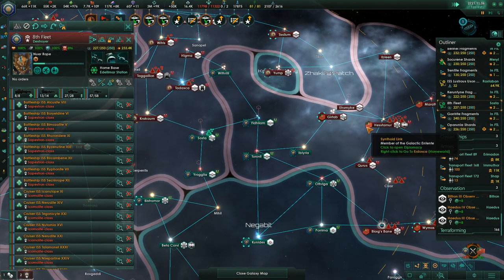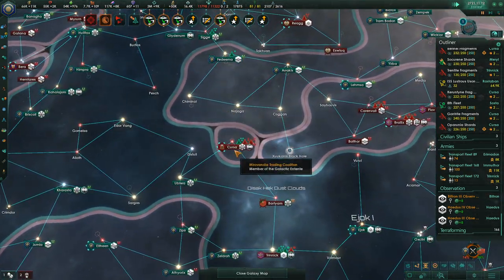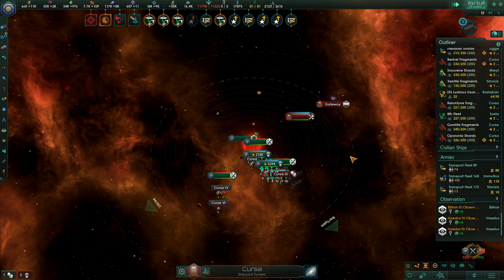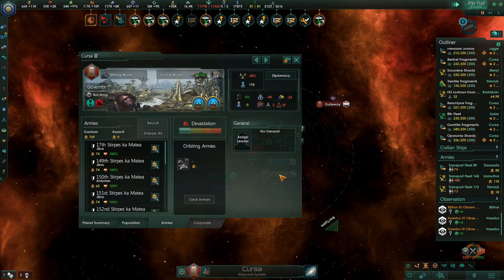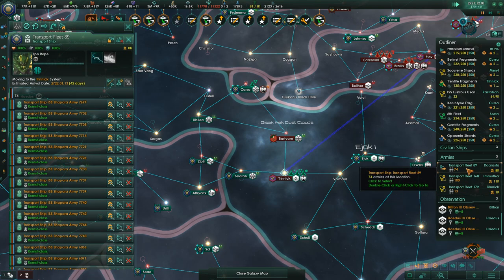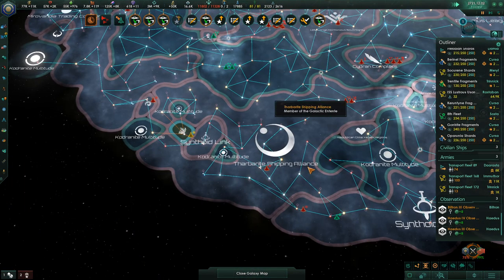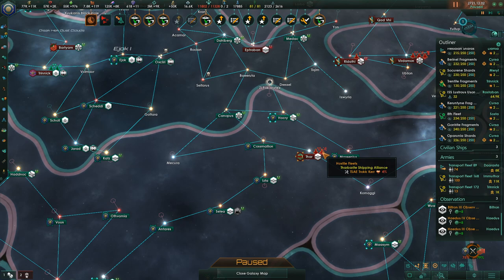The 8th Fleet is nearly fully reinforced. We are of course hitting their strong point over here. We want to neutralize this gateway — that's kind of our objective with hitting this, which means we need to take Cursa 3 and we need to do it relatively soon. 709 strength — that's not too bad. You're still 42 days away — that's completely fine. But hey, we are now ahead in the war exhaustion for the first time this entire war. They have taken back this area — interesting.